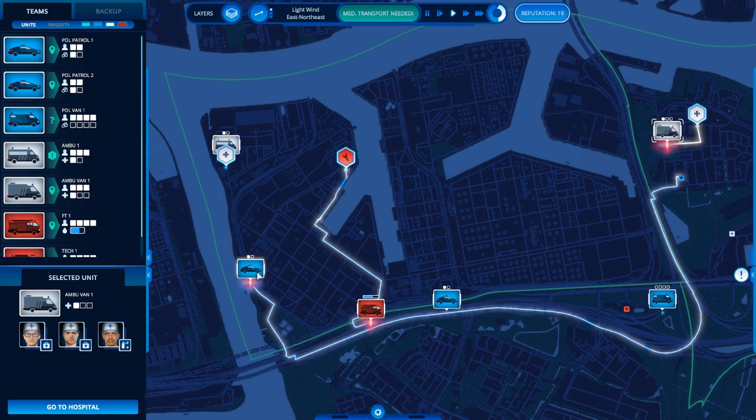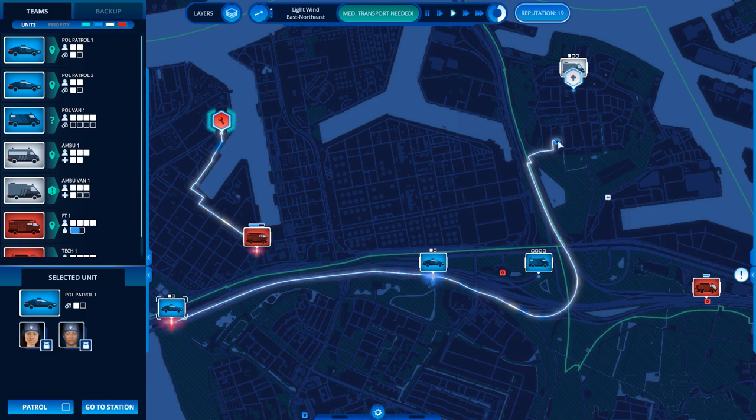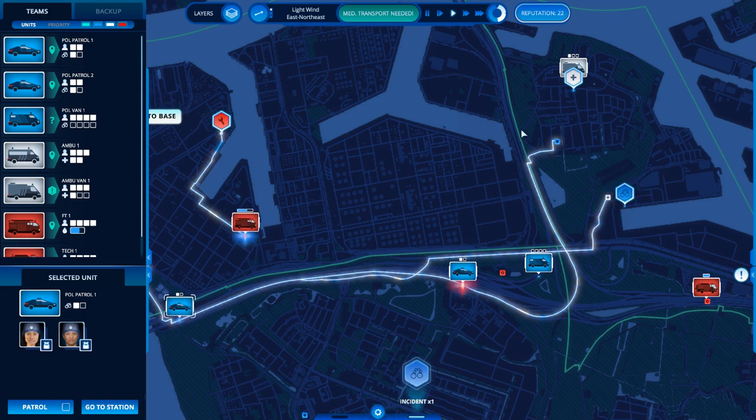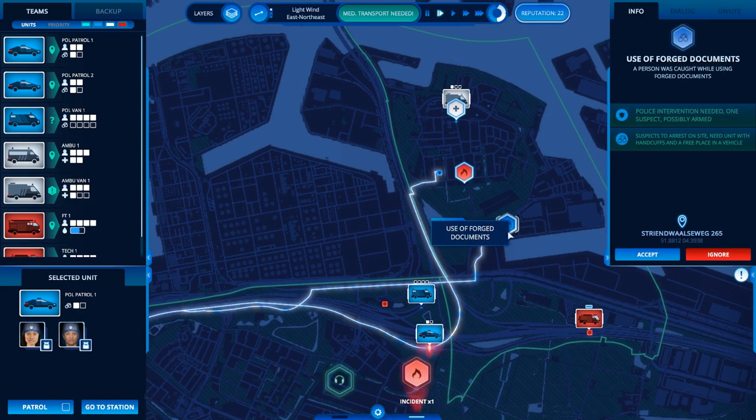Over here the vehicles are moving back — they each have one suspect on board and they're bringing those back to the police station. Sometimes the game uses the correct location for a police station; sometimes it just seems to pick one at random.